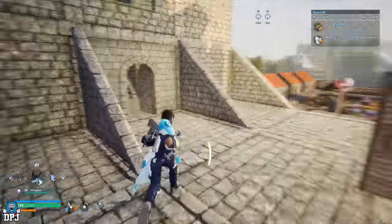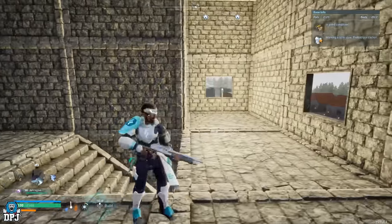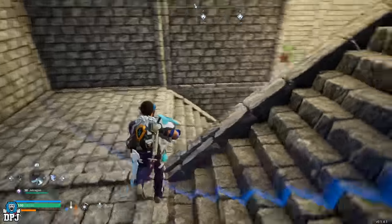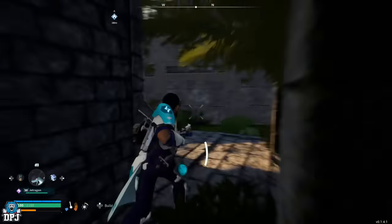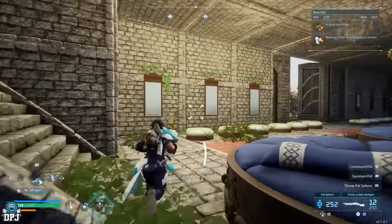Back through here there's a big empty space I don't know what I'm going to do with yet. Back down into the main room, and the secret door at the back leads to the back of the base if you want to go out that way.